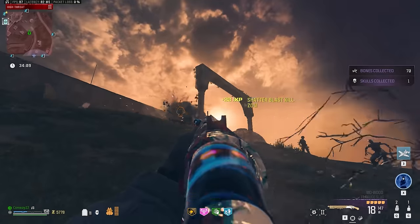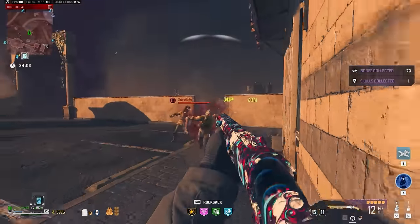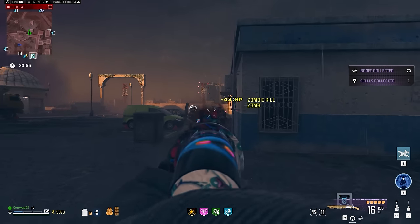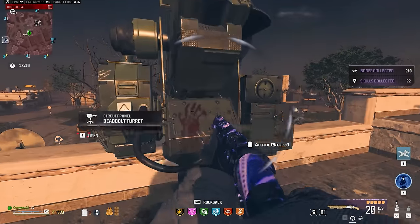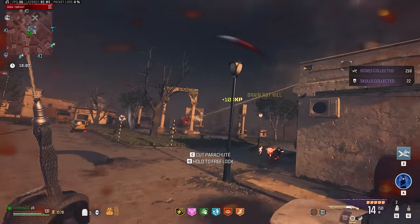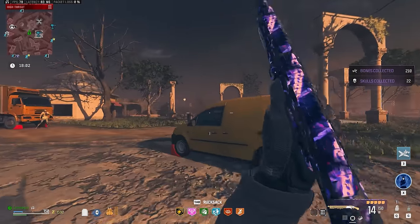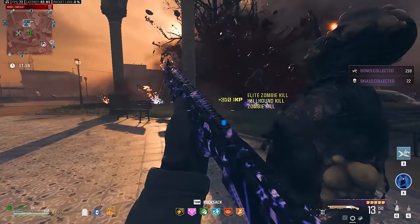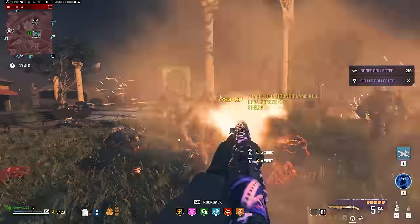Assuming you want to do some Tier 3 farming in this match as well, the Lockwood has a very different use case to the RGL — while the RGL was good at stunning zombies, the Lockwood is good at sending them into an early grave. Remember those turret circuits we looted earlier? Now is the time to use them in the Tier 3 zone. Look for a bounty contract — that's the best thing to use turret circuits on. If the bounty target is a Disciple, Mimic, or Mangler, you can just kill it directly with the Lockwood.